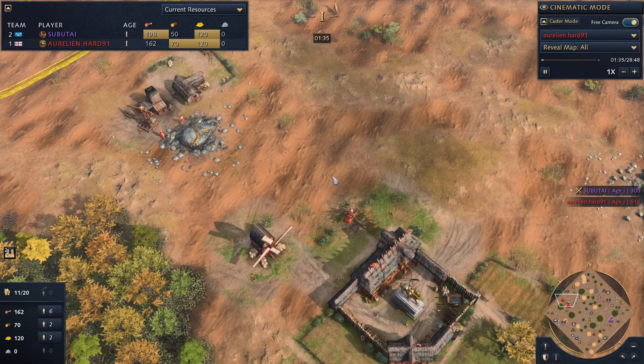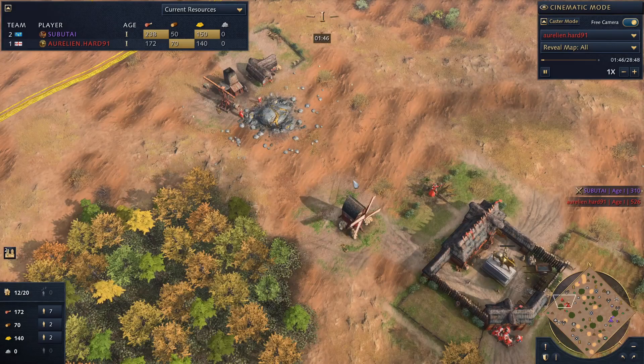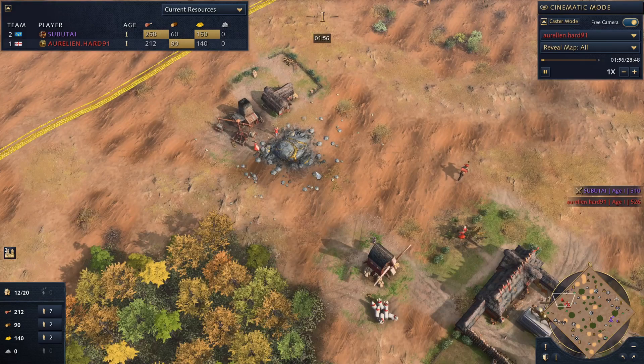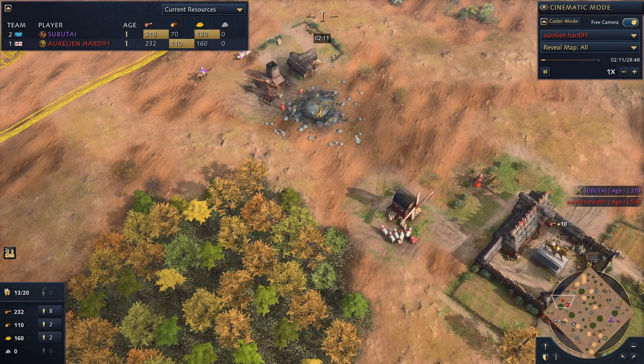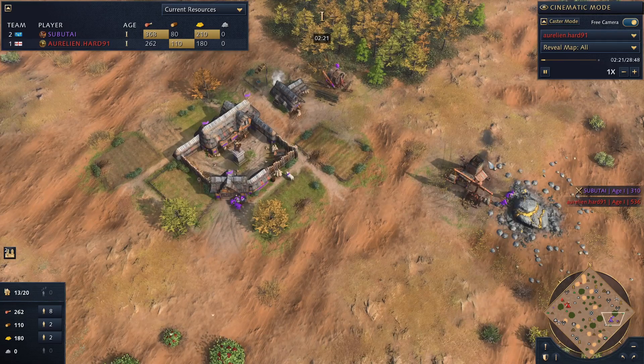Looking at this English player, we see he put 2 on wood on a straggler tree and 2 on gold — looks like a fast wheelbarrow build. But he put his mining camp and house way back, which makes no sense. You want your gold and your mining camp close to your town center. If French raids, your villagers have to go all the way around instead of beelining to safety. That longer distance means knights could theoretically do damage. You want a properly laid-out base: mining camp here, lumber camp here, and so on.